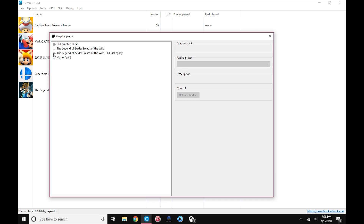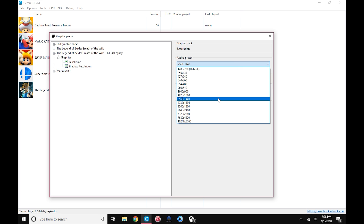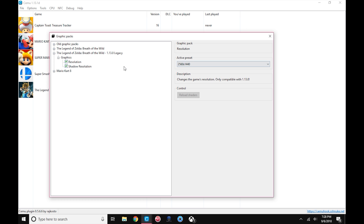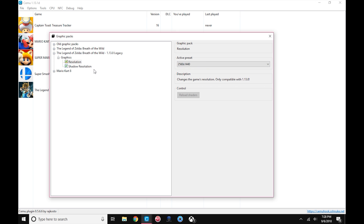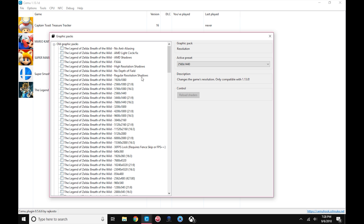These are the new 1.13.0 Legacy Graphics Packs. Going into here you can actually select your resolution. I have mine set to 1440; 1080 will get you more performance. At 1440 I have my resolution for shadows set to medium. You can crank that up to high if you drop your resolution down to 1080. Once that's done you can close out of these and go back into the old graphics packs.